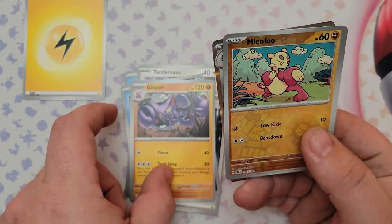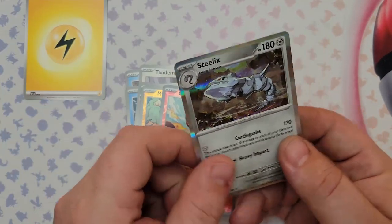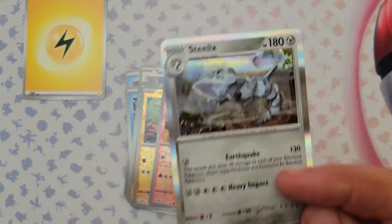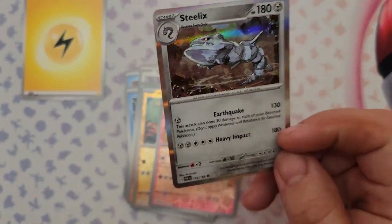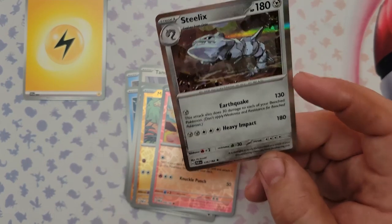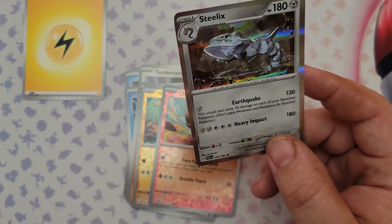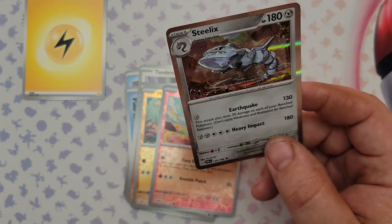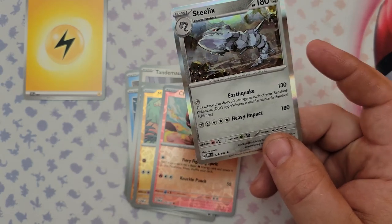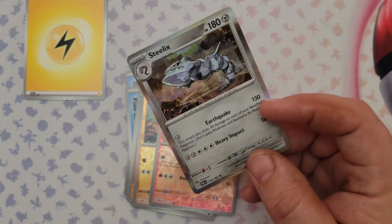Also from pack seven: Iron Bundle (the promo we talked about), Gliscor, reverse foil Charcadet, reverse foil Meinfoo, and the rare is Steelix. I went to a pre-release event and I keep pulling Steelix. For one Steel Energy earthquake does 130 damage which is solid but it does 30 damage to each of your own bench Pokemon — that's really unfortunate. For five energy Heavy Impact does 180, which just seems excessive. There are better steel Pokemon out there.